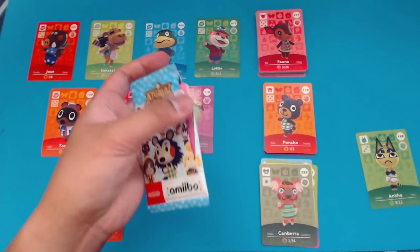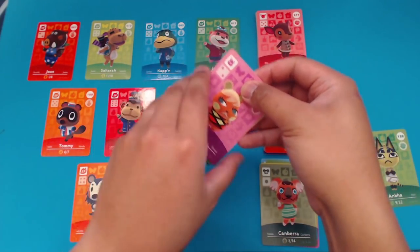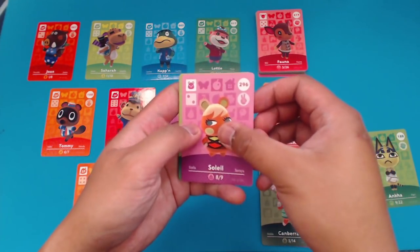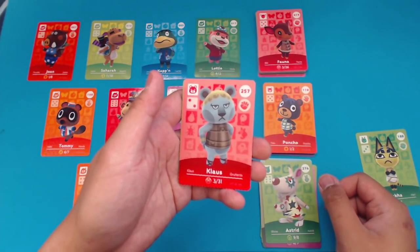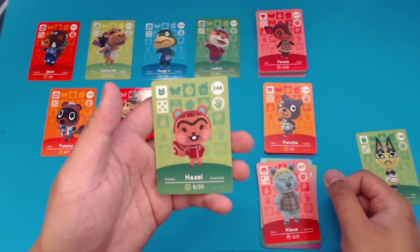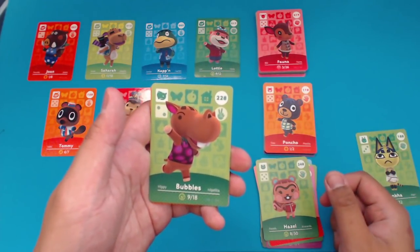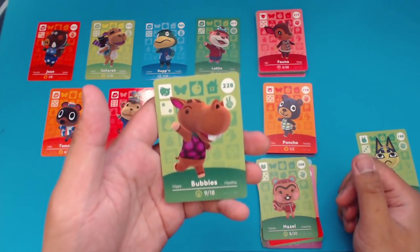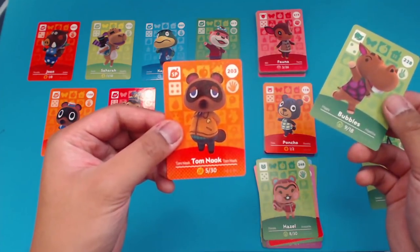Either way, last pack of this video, last pack of the series. Hoping for Lyman. Soleil is villager number one. Astrid, number two. Klaus, number three. A lot of these villagers I see a lot on villager hunts. Hazel is number four, with the strongest unibrow ever. And the last villager of this series and of this video is Bubbles. So no Lyman. Every time I see the green I get really excited. That's unfortunate — no Lyman once again. Last NPC of the video is Tom Nook.